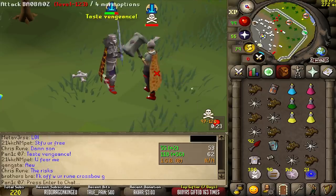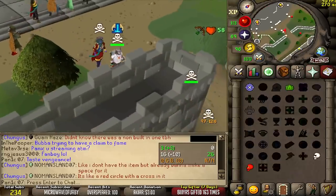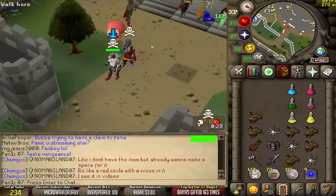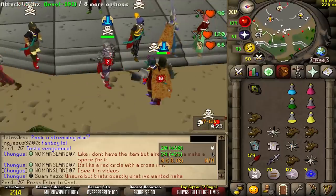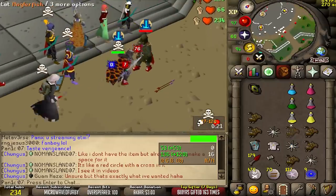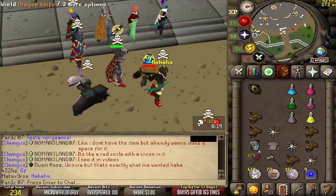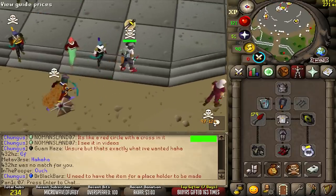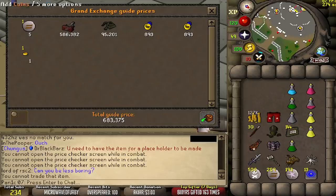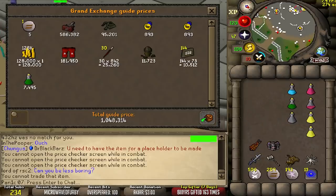Rigged game. Let's bully this guy — or not. Let's go, we finally hit something with the stupid AGS! It's not an 86 but it'll do. Price check time — not bad, one mil. He's skulled too.